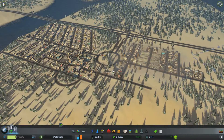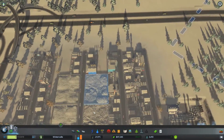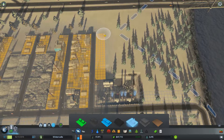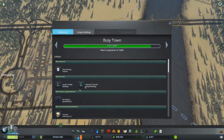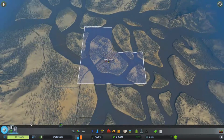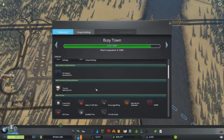We need some more industry, which I think is crazy — we have a high demand for it. We're going to put some down right here. Do we have a heating pipe there? We do. How close are we to our next milestone? We need less than 400 people to move in. Can we buy another tile once we hit this milestone? No, we cannot — which is a shame because I really want to buy this tile here to expand out.